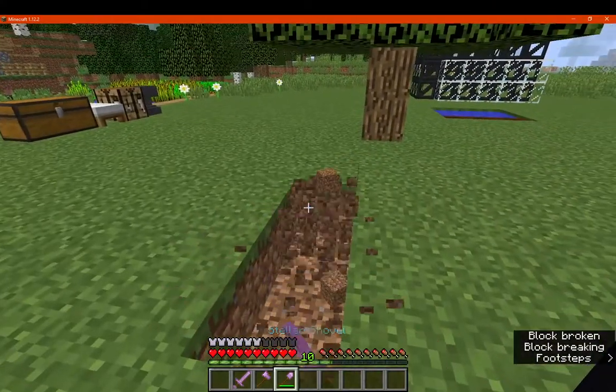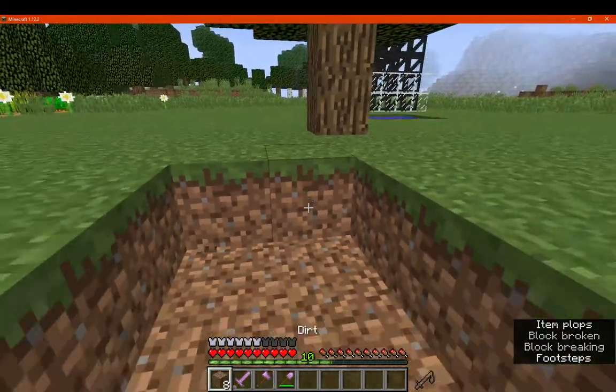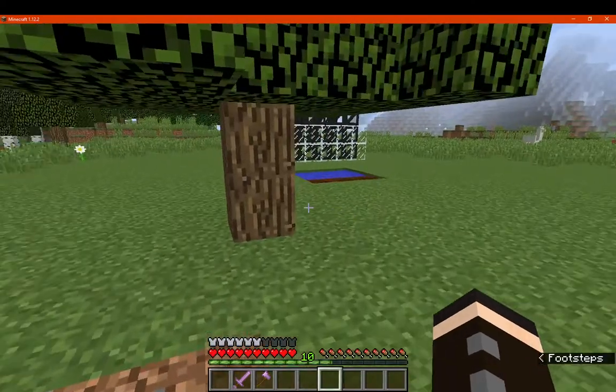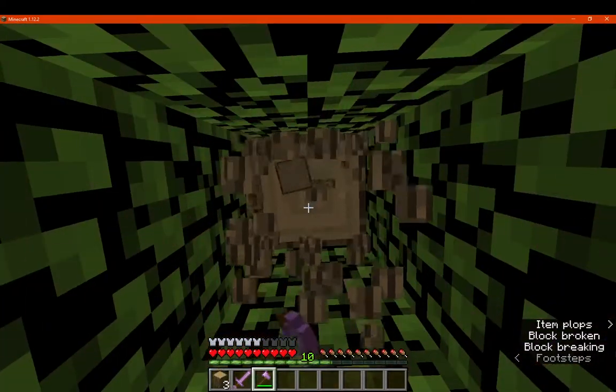Forge from the Stars is here — this is just a faster pickaxe variant. If the pickaxe can already do everything 3x3, there's not really much point to the shovel, though a 3x3 shovel would be nice. We've got the axe, which I assumed fells trees, but nope — it's just a fast axe.